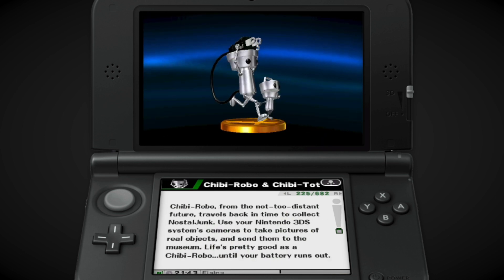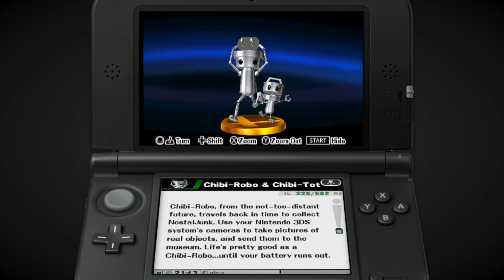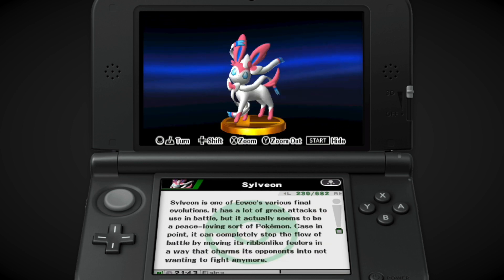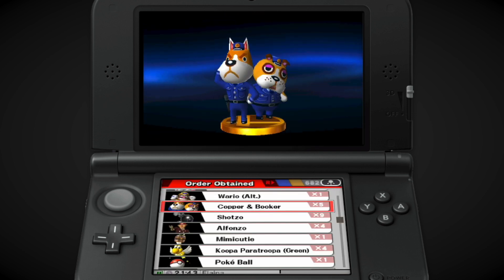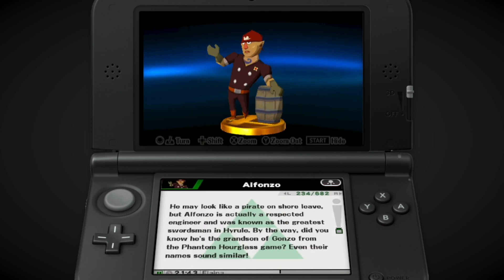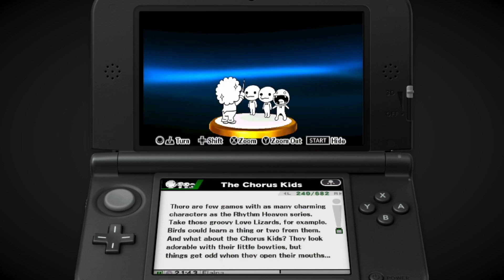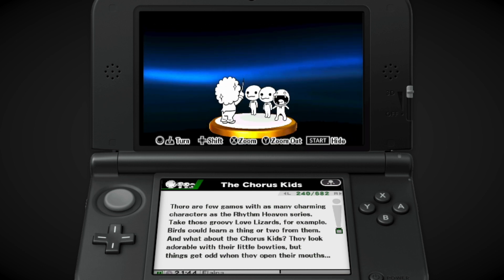The Advance Wars tanks, Paper Bowser — look at that, you get the little shiny sticker effect, which is fun. Chibi-Robo and Chibi-Tot — look at my guys. Chibi-Robo from the not-too-distant future travels back in time to collect nostal-junk — so this is blatantly referencing Chibi-Robo Photo Finder. Beehive Net Armor, Train, Smart Bomb. That is referencing the most stock art of war you can find online. Alfonso, Three Sacred Treasures — I like how in every single game, Pit has a different Final Smash.